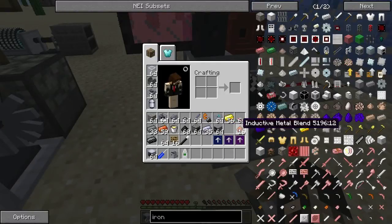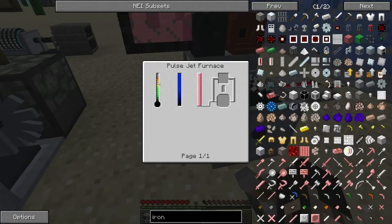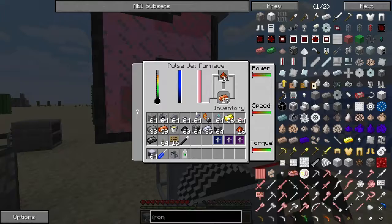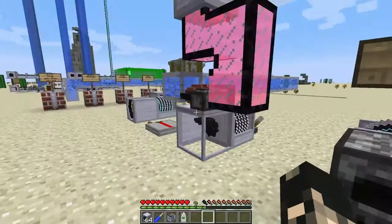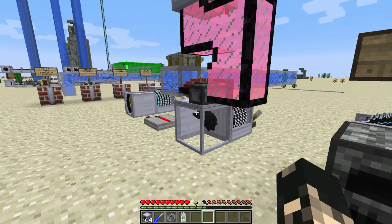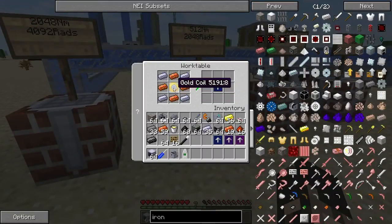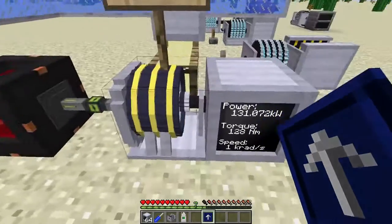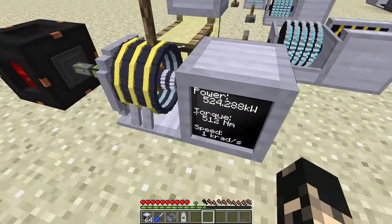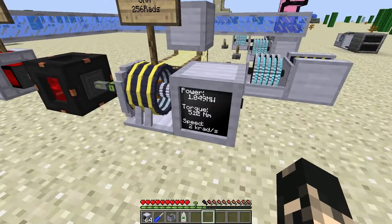The pulse jet furnace needs about 800 units of power to process the ingots. Once you get the inductive ingots out, you combine a gold core plus HSL to craft the tier 3 upgrade. This one does not need to be magnetized, which is a relief. Apply it and you get 512 newton meters and a maximum of 48 radians per second.